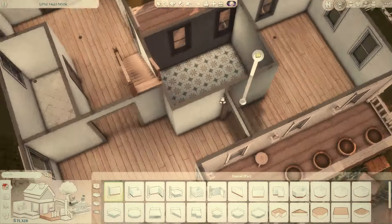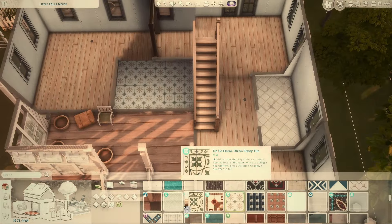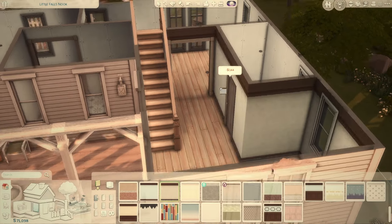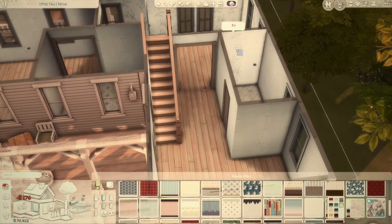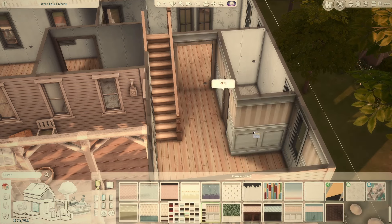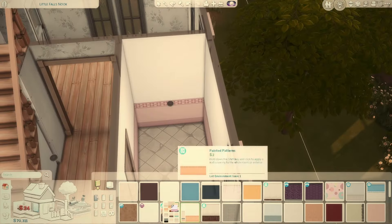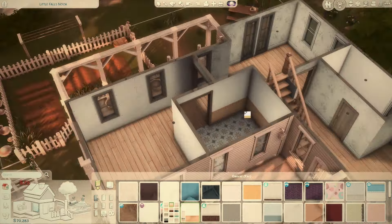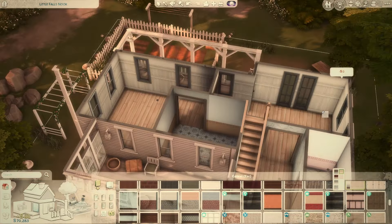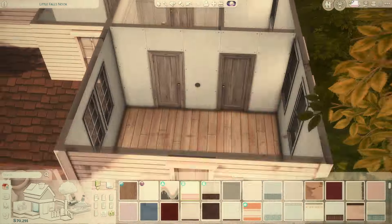I mostly made it an office space because I realized I forgot to put a desk anywhere else in the build, so I'll just use one of the bedrooms so I don't have to furnish another full bedroom. Sometimes they get kind of repetitive and I use the same items all the time. I think I used the Growing Together tile-ish wall in the kitchen and bathrooms — I'm pretty sure I use it in every single build.